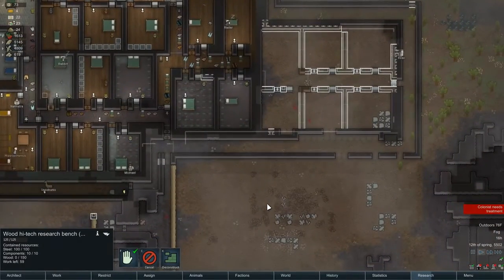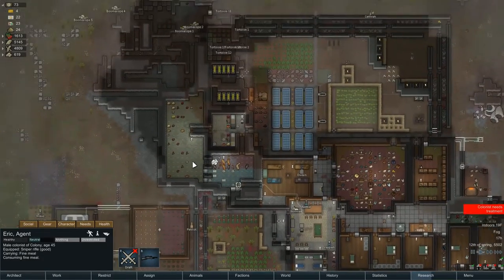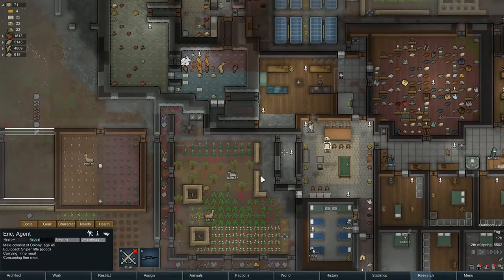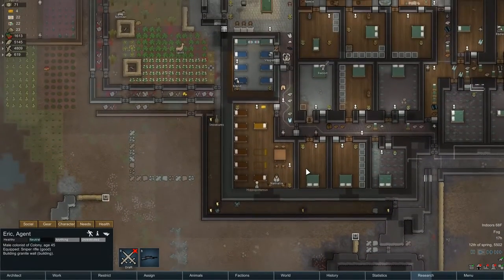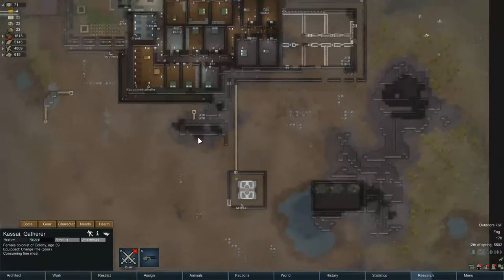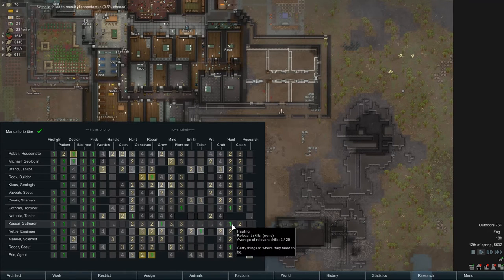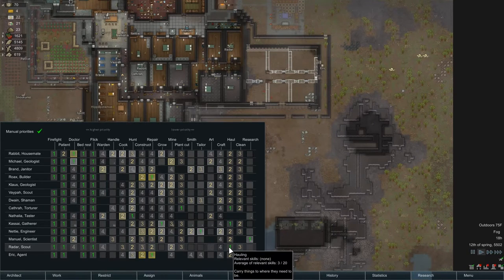Get a few trees cut down, get the research table built and get Manuel researching right alongside Eric — that's the plan. Eric is grabbing a meal. I shut the lavish meals down so we can make the best use of the food we have until the freezer starts to fill up. Cassie is consuming a fine meal — she's on grow now, haul after grow. Those are kind of two priorities I'll undo later.